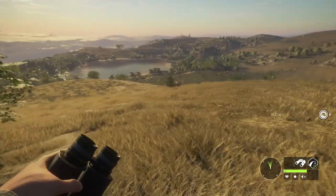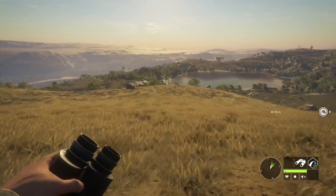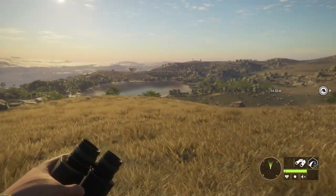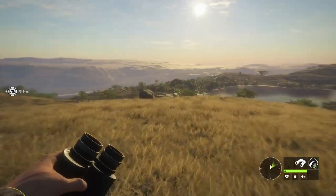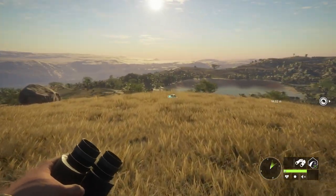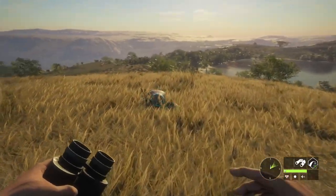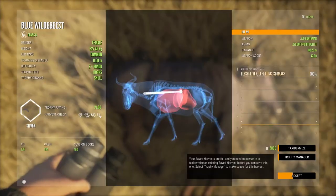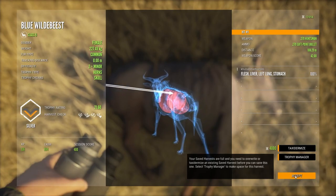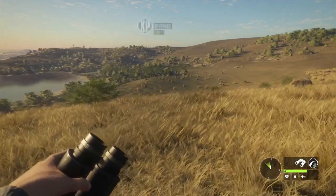Hello, today I am here with another episode of Call of the Wild Hunter. My goal is to kill a couple of gem packs, and I have a shot on wildebeest. I am going to harvest all wildebeest — they are mostly sick and not active animals. I found one right here at my spot, but they are usually found in crops. It's a good shot, directly hit the lungs — nice shot.